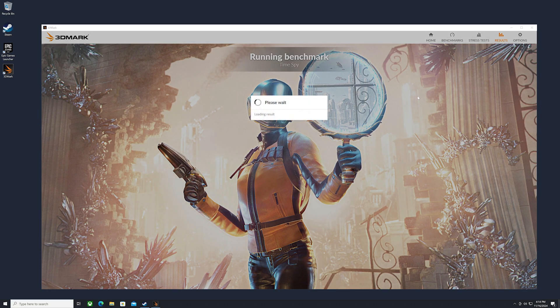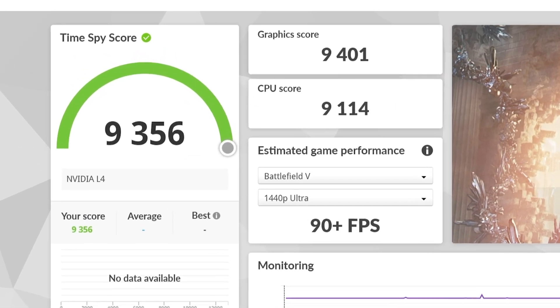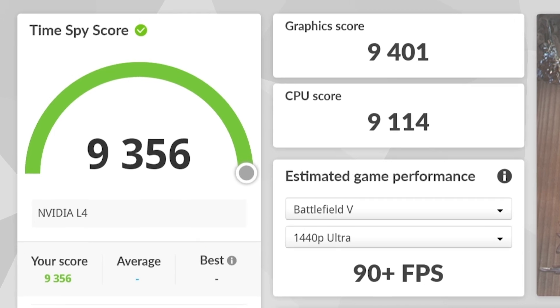Now let's run the benchmark for the L4. This is a way more balanced tier. The CPU and GPU scores were just about even in the mid-9000s. This score was also very close to the Shadow power upgrade.